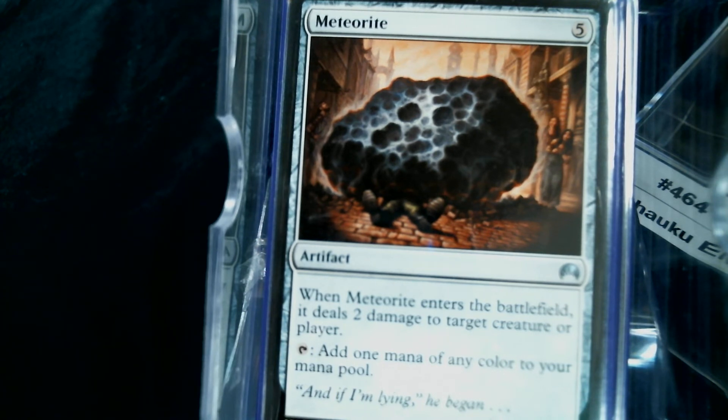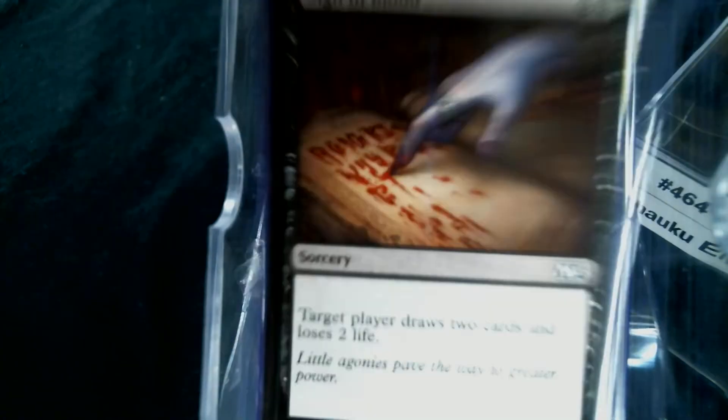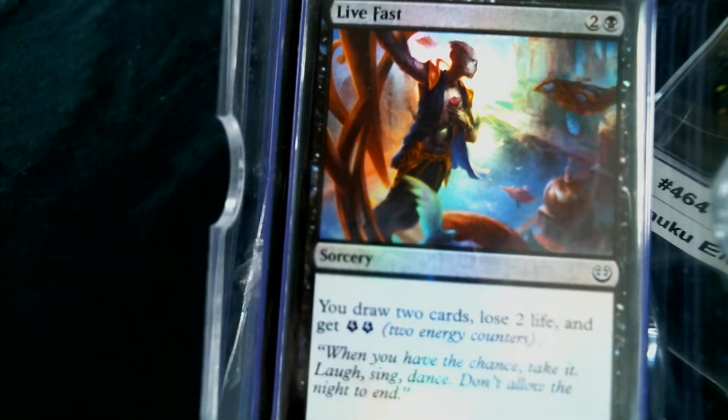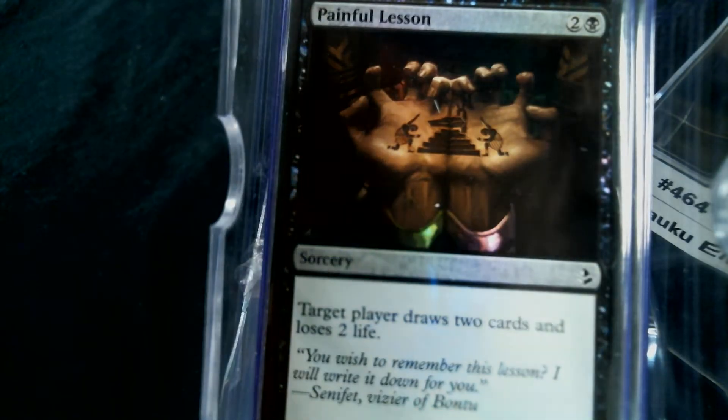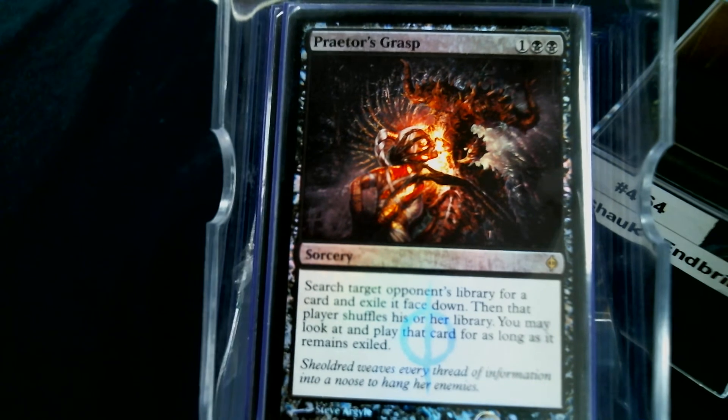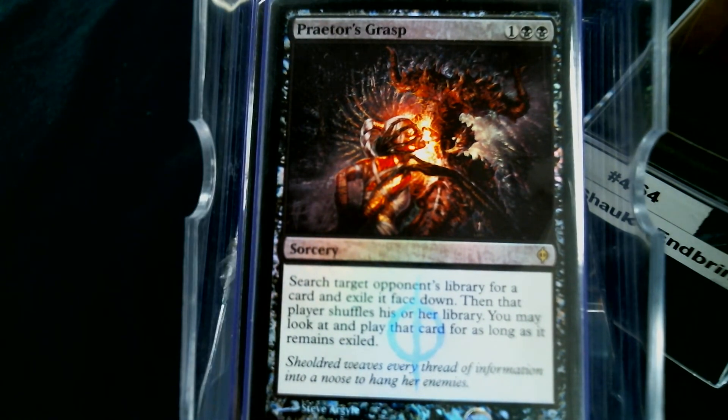How are we going to win? Well, let's sling some more spells first — let's draw some cards. We have Sign in Blood, Read the Bones, Siphon Mind, Succumb to Temptation, Live Fast, Painful Lesson, and I'm counting Praetor's Grasp as card draw, although it's probably closer to a tutor. Most likely we're going to Praetor's Grasp somebody's fast mana.